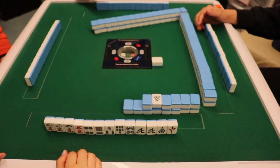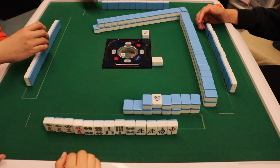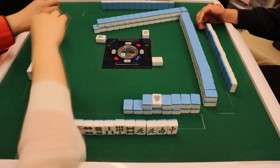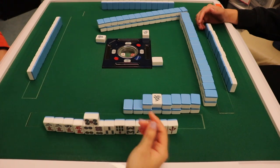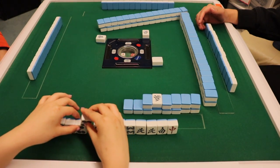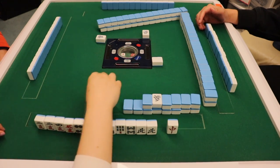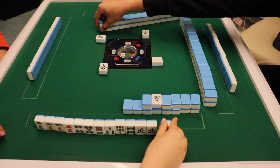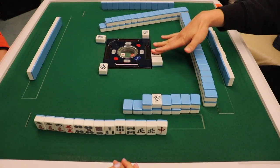Every player's hand starts with 13 tiles, and players take turns drawing a tile from the wall and then discarding a tile from their hand. The objective is to make four sets of three and a pair — here we are completing a 4-5-6 ball set. While most turns happen like this, sometimes you can use other players' discards to complete your sets, otherwise known as calling.